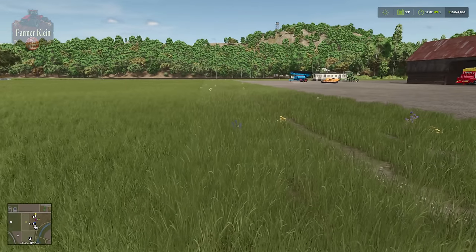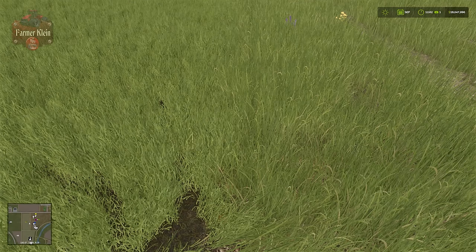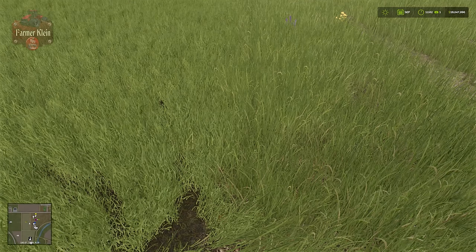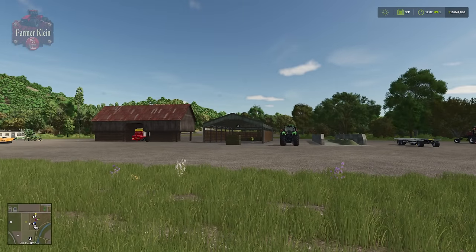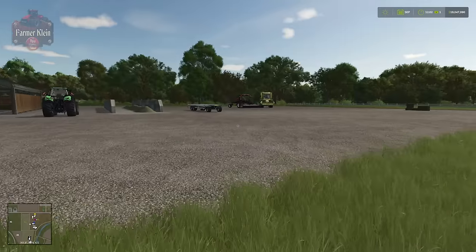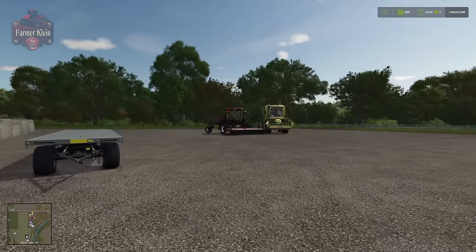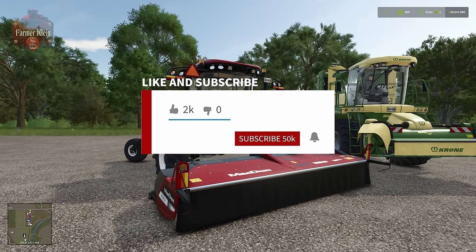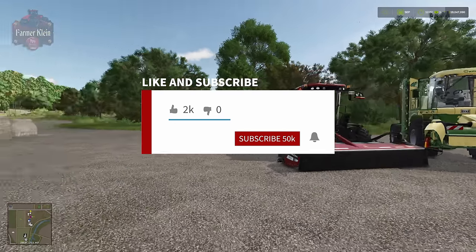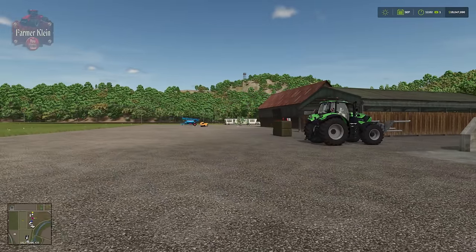I'm going to do my best to only mow the actual field portion of the grass — the grass to our left in this shot — versus the map grass, which is the grass to our right. Once we have done that, I will write down my numbers, then reset the field and come back and mow it with the MacDon, repeating the procedure to see if we get more, less, or about the same.